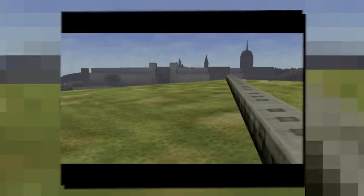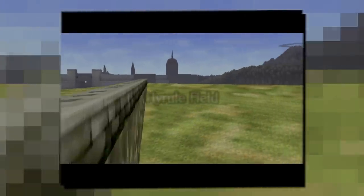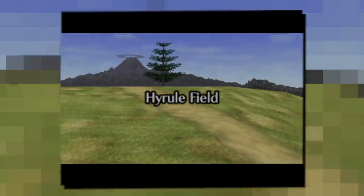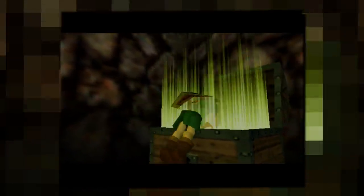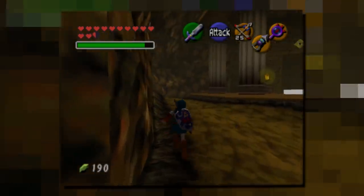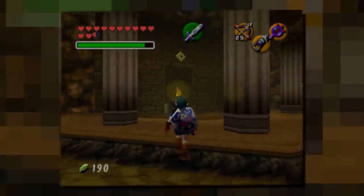Alright, so before we take a deep dive into all the mysterious dungeons hidden in Hyrule, we probably should establish a couple of things first. So first, what even qualifies as a dungeon in Ocarina of Time? Well, for the sake of this video, everything in Ocarina of Time where we find a map in a chest counts as a dungeon, so the bottom of the well counts as a dungeon because of map, while the Gerudo training grounds do not count because of lack of map.